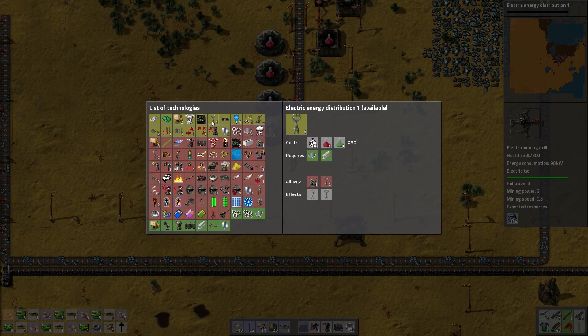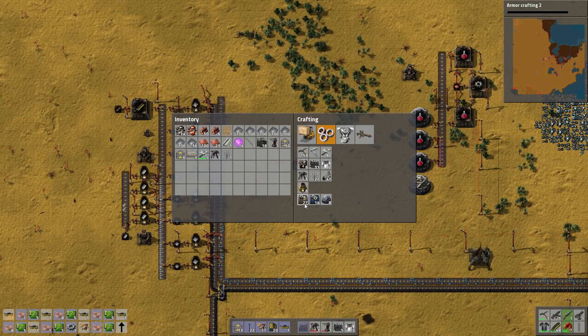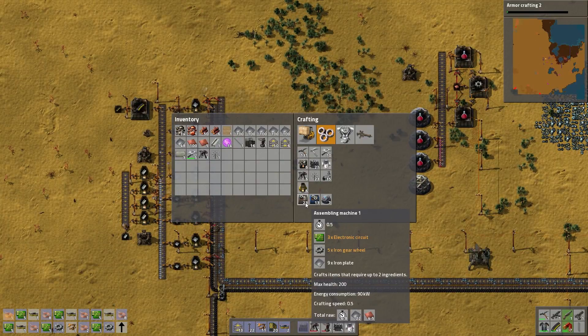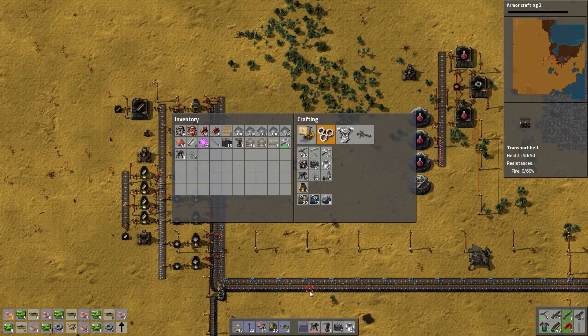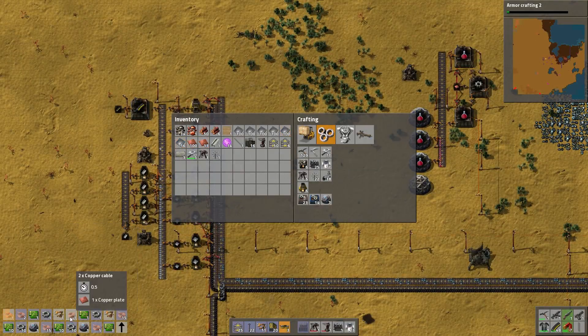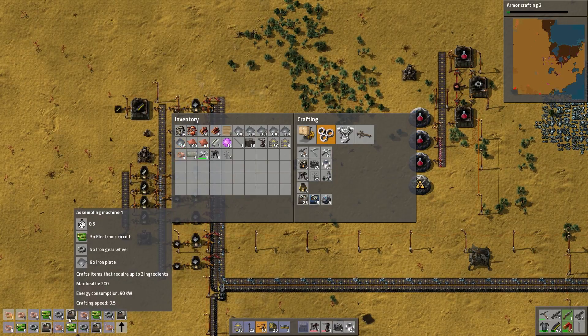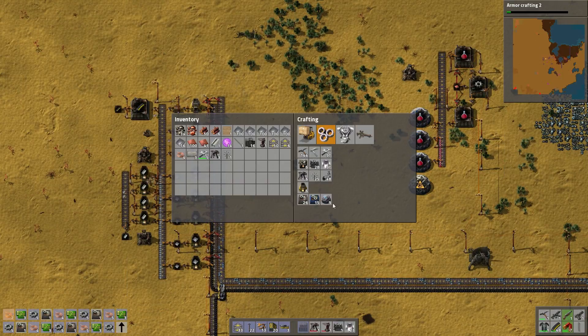Oh, this requires green science and I wasn't paying attention. What does not require green? Bullet damage. Armor crafting two. And let's make green — green science time, as required by my running out of all other options here.